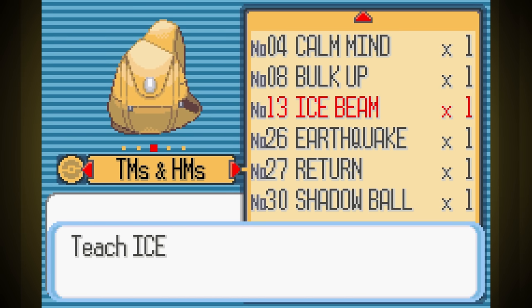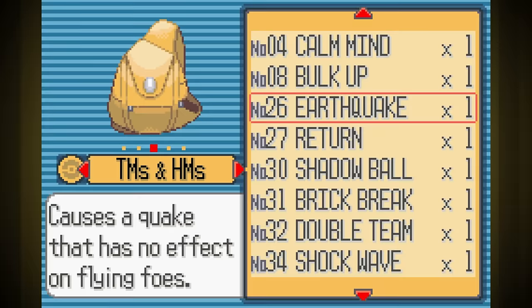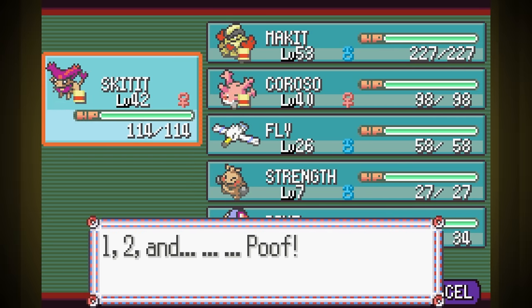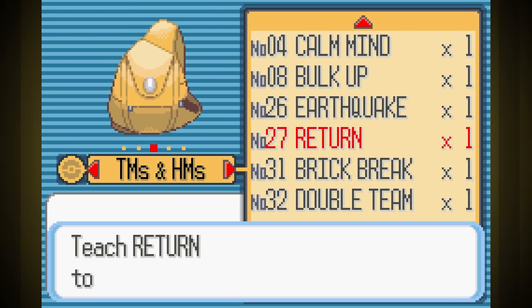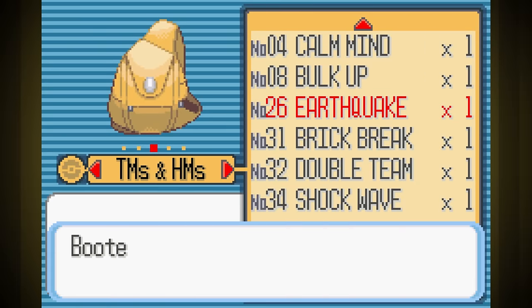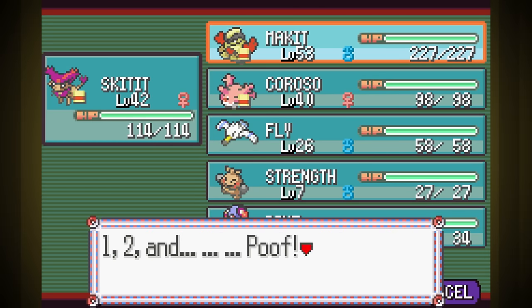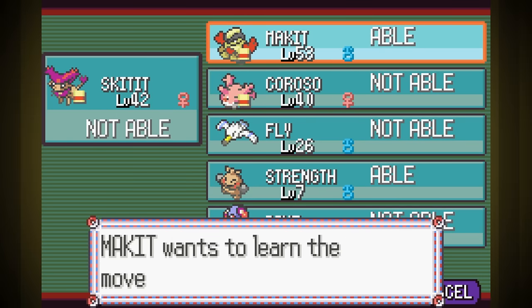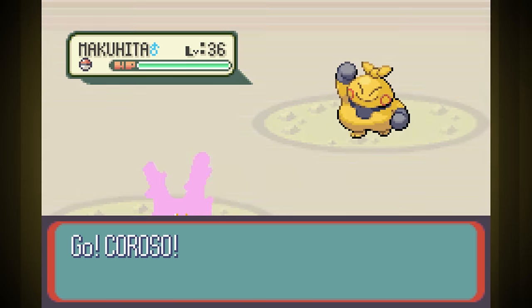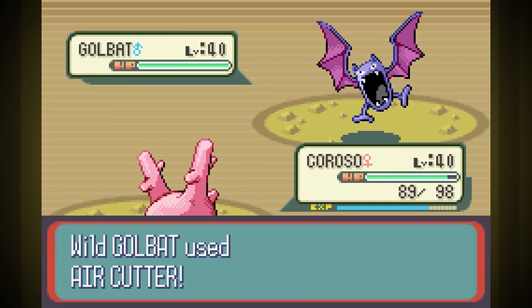With that win, our traded Pokemon will now obey us up to level 100, so we finally don't need to worry about our level at all. Time to prepare for the Elite Four. I get Ice Beam for Corosso to handle Drake, Shadow Ball for Delcatty to deal with Phoebe — she's a good candidate since she's normal type so Ghost moves can't hit her anyway — and I replace Double Edge with Return. I also give Makit Earthquake for a ground move on a strong physical attacker, and Brick Break so I don't have to use a negative priority move as my main attack, plus it breaks Reflect and Light Screen.